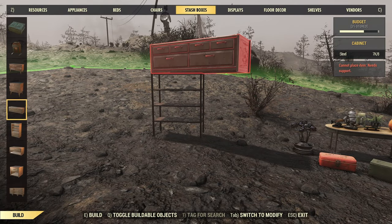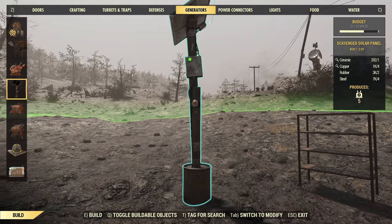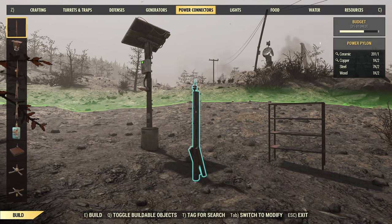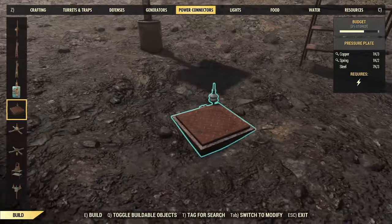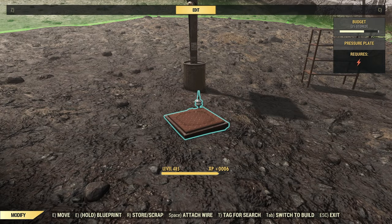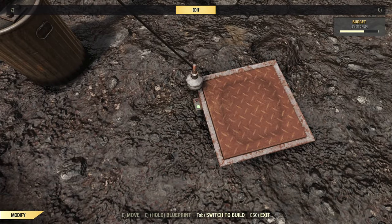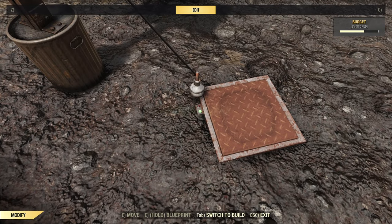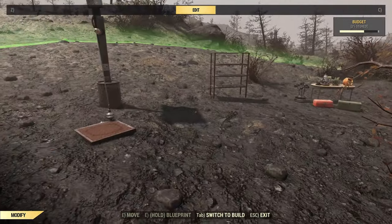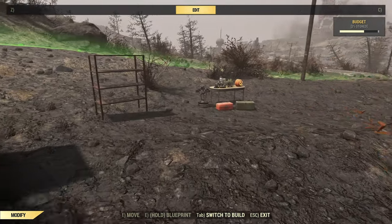First things first, we're going to need a generator. I'm going to use a skull panel, as it's basically one of the least resource-intensive generators. The next thing we need is a pressure plate — just the one will do the job. Find somewhere we're not going to clip too much into the ground. Now, wire these two up, and this is the important bit: you need to make sure the light is green. If it's red, this will not work. Also worth noting, if you've got a collector or a camp ally, do this before you place those down so they don't walk over the pressure pad and mess things up.